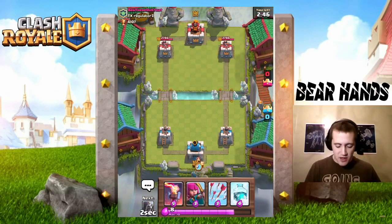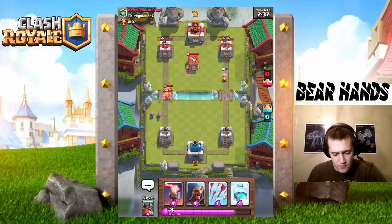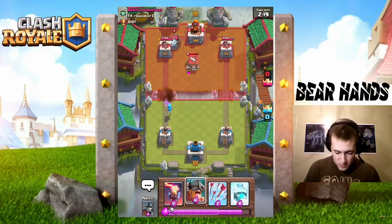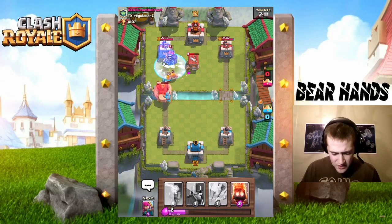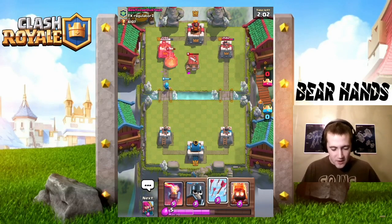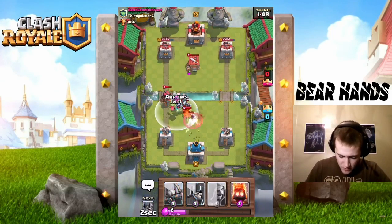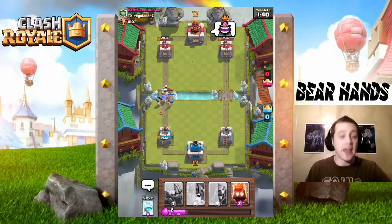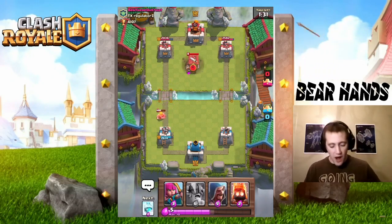I throw Archers down. A spawner! I do not have a Zap, but I do have a Freeze — thankfully. Can we please get a hit on Sparky? No hit on Sparky — but we have Guards! The Dragon is distracted on the tower, Sparky knocks a shield off. We are ahead — granted he is level 10 — but we're ahead at this moment. Inferno Tower, prep the Guards, he wants Minion Horde. Wizard goes down — oh no!